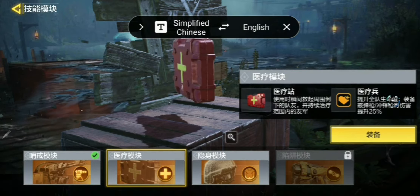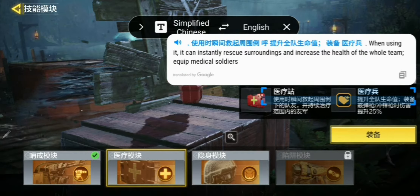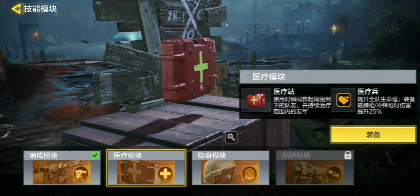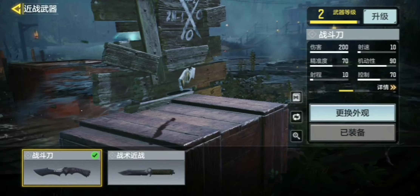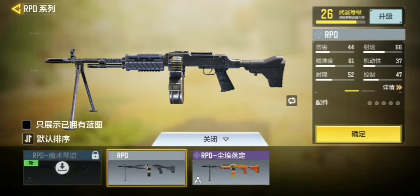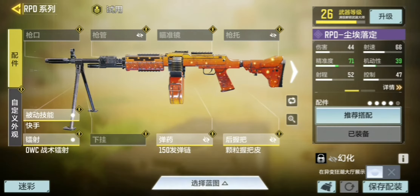The medic power gives increased health for surrounding teammates - I figured that's what it would be. Next, I wanted to look at weapon setups, because I noticed there's a buy station and the old buy station used to just upgrade your guns, but now it appears you can make custom guns. I'm going to check the RPD blueprint we got from the free zombies battle pass and maybe give it a sight to make it a bit easier to use.